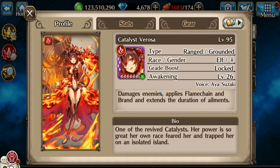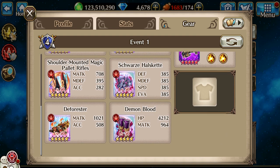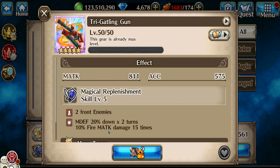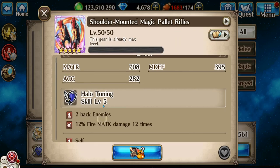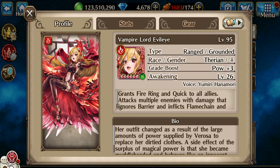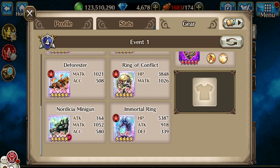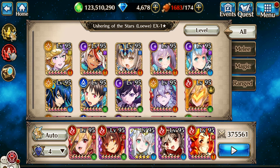Fourth is Catalyst Verosa. Keep in mind that all the multi-hit weapons are very important — things like 10 hits, 15 hits, this one is 12 hits. And then last but not least, Vampire Lord Evil Eye.